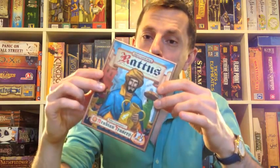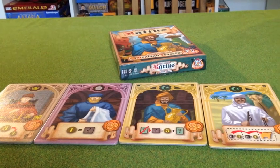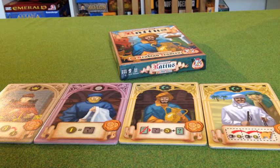Let's have a little look at what's in the box. Rattus Arabian Traders is just a four-tile mini-expansion for Rattus. In order to use it, you're going to need the Rattus Africanus expansion and the Rattus Mercatus expansion. This really is only for completists — people who have got all of the Rattus stuff. Essentially, it functions like a little patch.